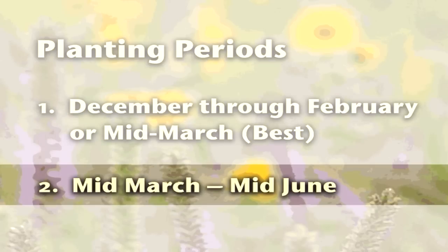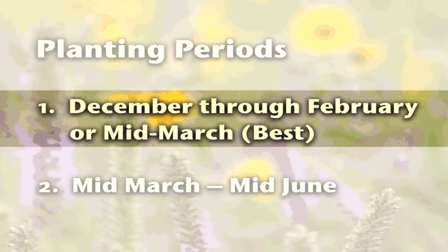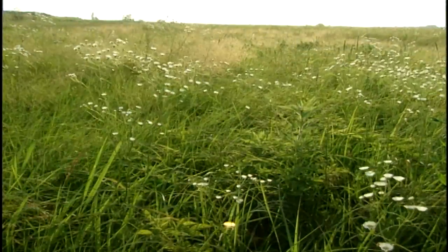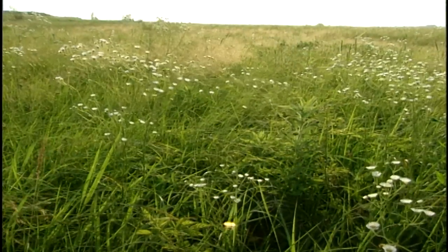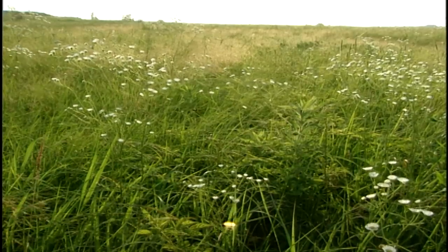The second planting period occurs in the early growing season starting around the middle of March and continuing through the middle of June. In general, planting earlier is better. Missouri is a large state with seasonal weather conditions varying from north to south, and these differences will also affect available planting times.